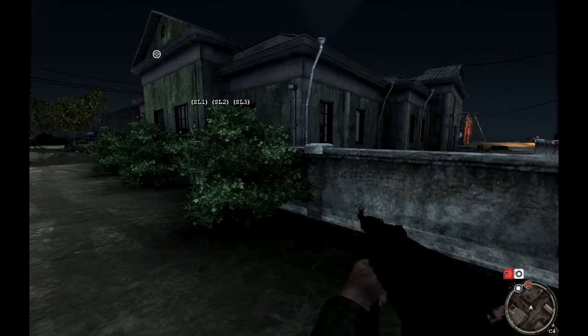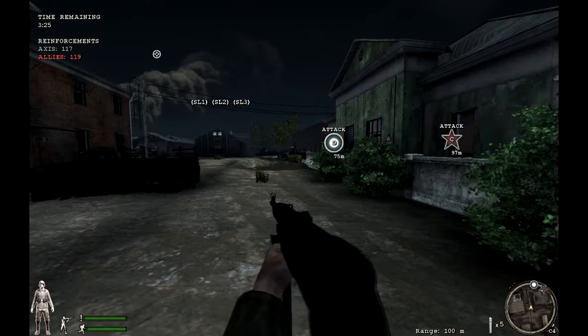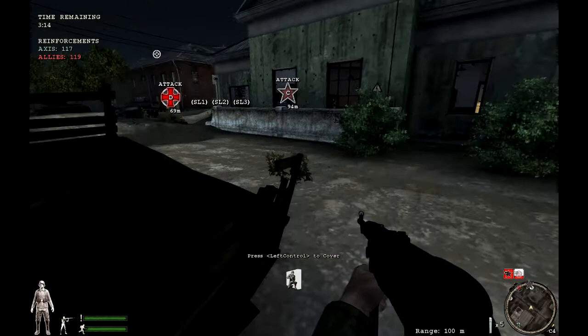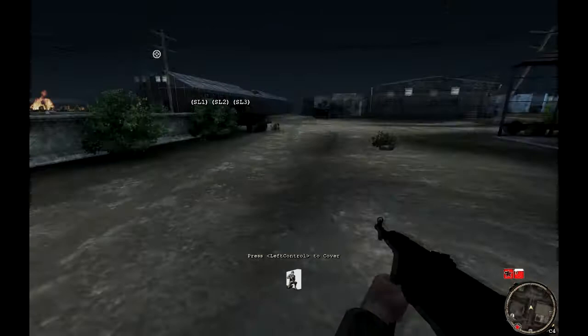You can also use the first-person cover system on most objects, but keep in mind there is bullet penetration in the game, so if you're hiding behind wood it's not going to help much because they can shoot through it. The game mode I'm currently in is territory mode — the objective is to attack the objectives or deplete the enemy's reinforcements before the timer runs out. To see the HUD, just press the T key.